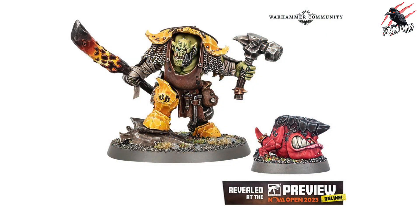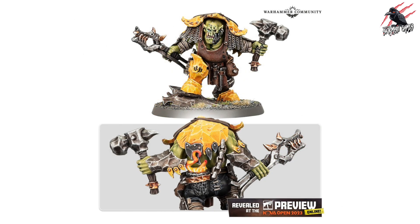Let's have a look at all the new models starting with Zogrock Anvil Smasher and Clonk. We saw Clonk earlier on this week — a little sneak peek. He's a rock brow squig with a permanent headache that can only be relieved by percussive blows to the skull. Zogrock is more than happy to oblige, and then he's going to use that to shatter his enemy's most powerful arcane protection.